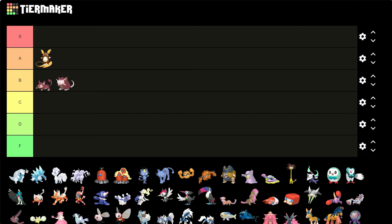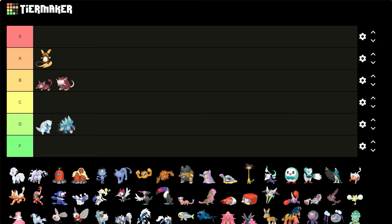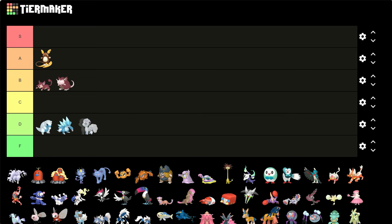Alolan Sandshrew and Sandslash — I might be wrong, I can't really see that well. I don't really remember what Alolan shiny Sandshrew looks like. I'm pretty sure it's just the blue that they have — like the color of their body turns blue, which I'm pretty sure was already there. I'm gonna give them D because I'm pretty sure that's the same.